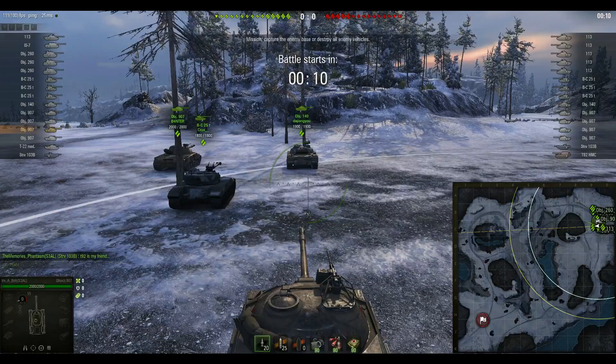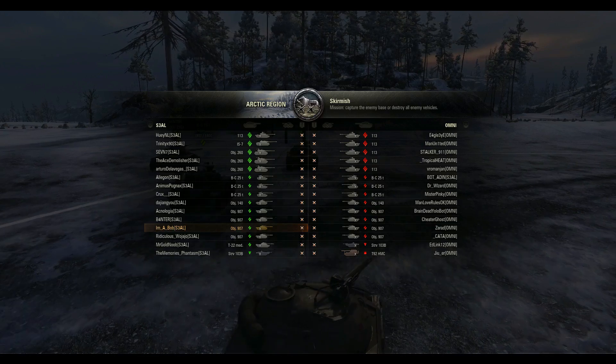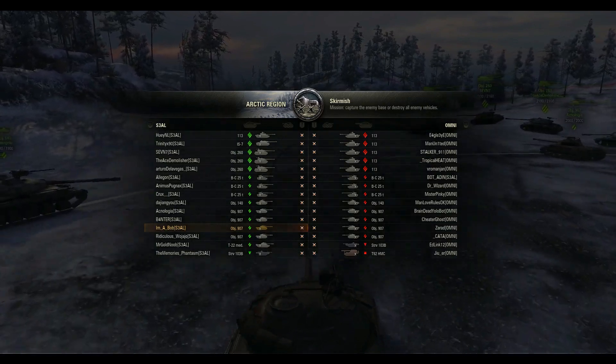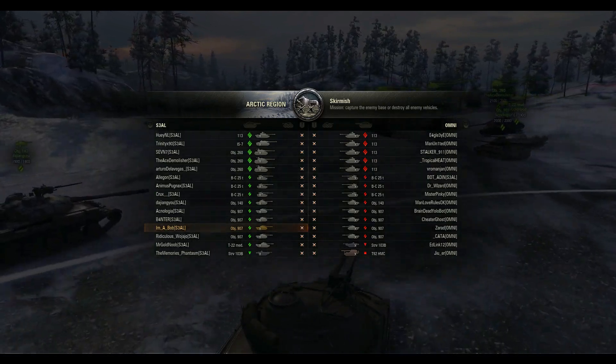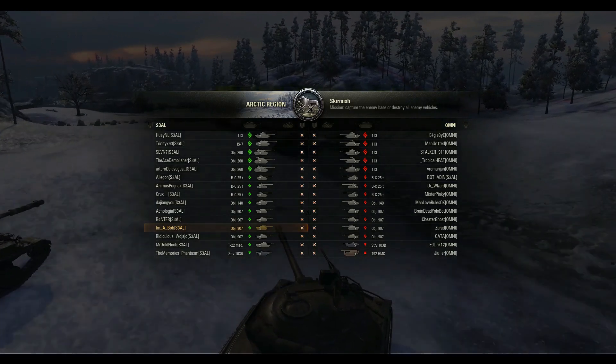Hello guys and welcome back. Today I have a tier 10 stronghold - it is Seal vs Omni and as you can see it's an arctic region. Immediately what you can see from the lineups is that both teams have the same amount of heavies. Omni have full 113s but we have the 260s, also an IS7 and 113 ourselves.